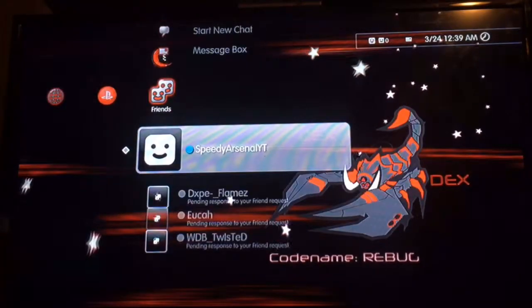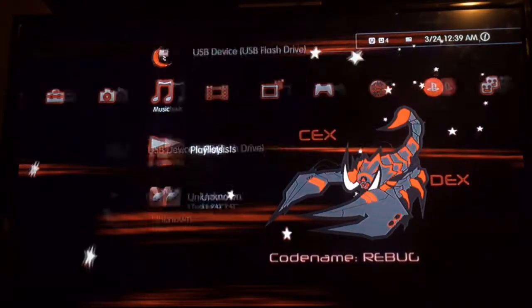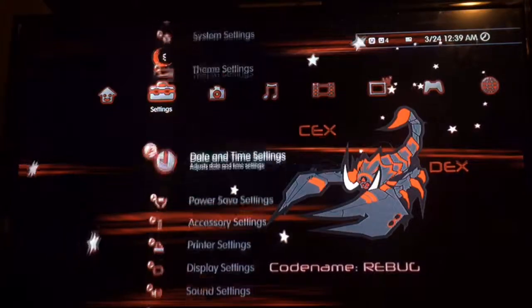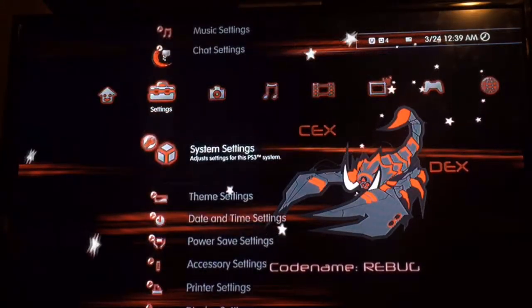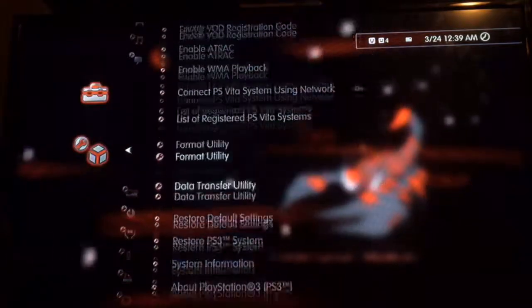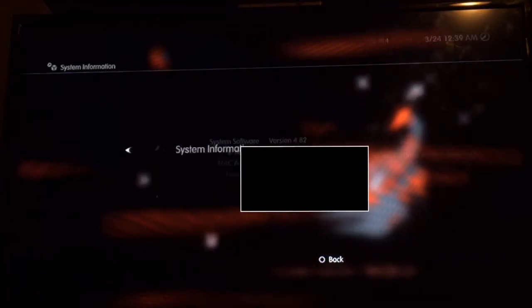Alright, I'm signed in and that's how you get online on Rebug 4.82. I'm going to show you that I am on Rebug 4.82 — right there, there it is.